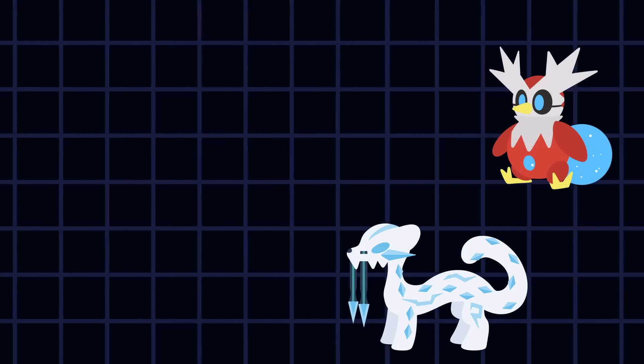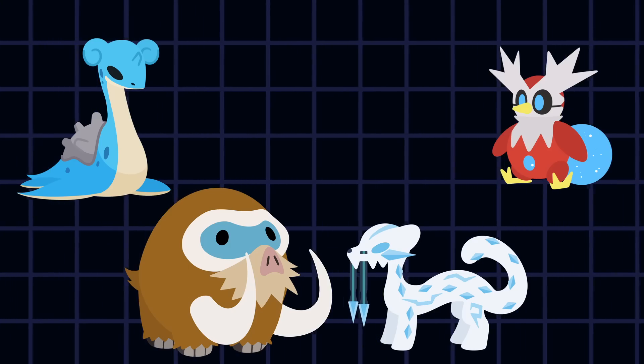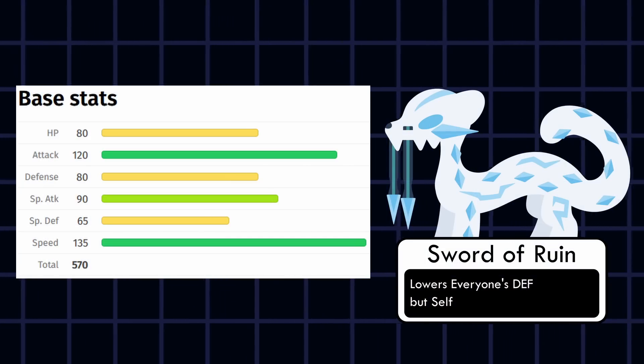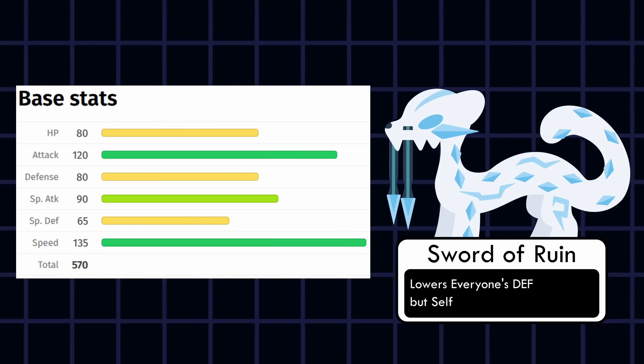This makes it easier to build glass cannons out of the Ice type rather than characters for the tank role, which unfortunately describes many Ice tropes. The Ice element is known to slow things down — à la Kinetic Theory, where movement is relative to temperature. And while we've recently seen strong Ice-type glass cannons, not everyone can be a speed skater.